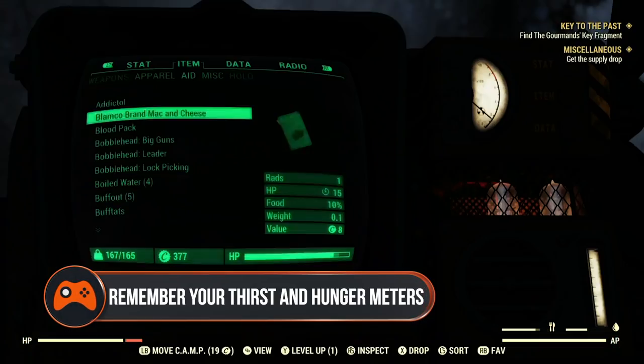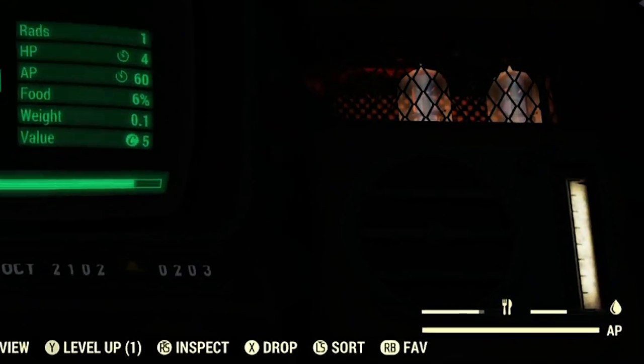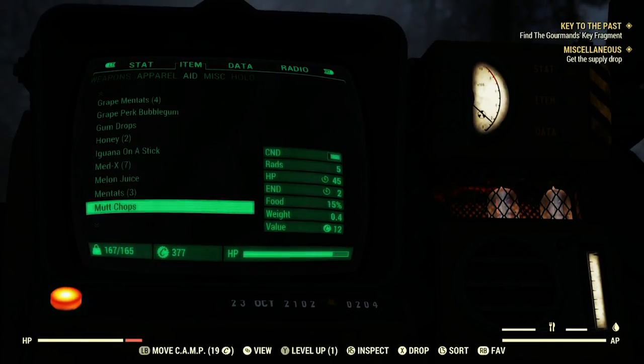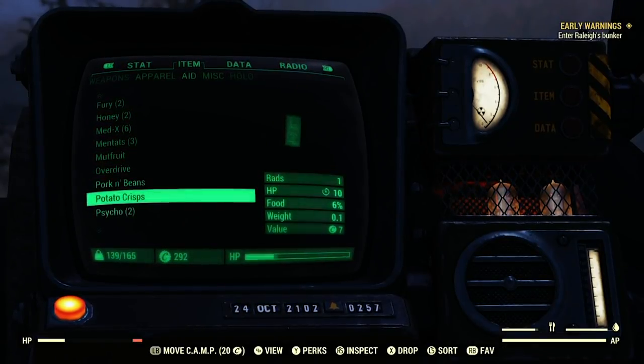Remember to stay well fed and well hydrated. One of the biggest new features in Fallout 76 is its thirst and hunger meters. If you make the ill-informed decision to neglect them, you'll find yourself more susceptible to disease as well as lacking in AP. Not good.